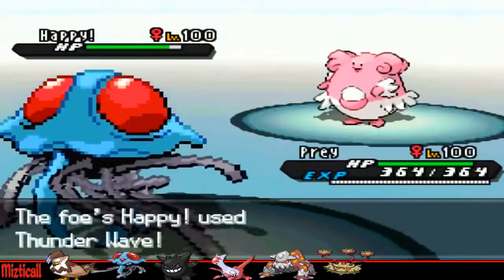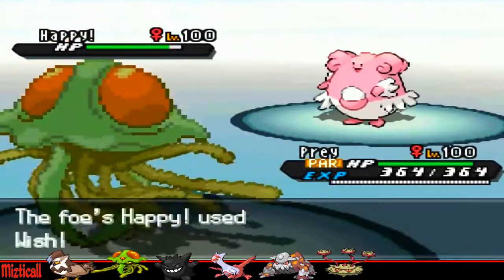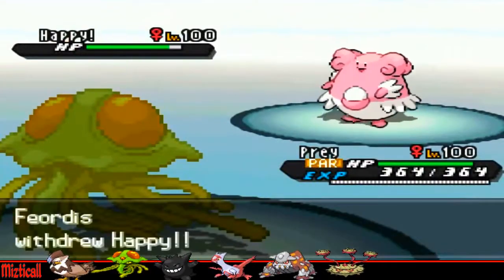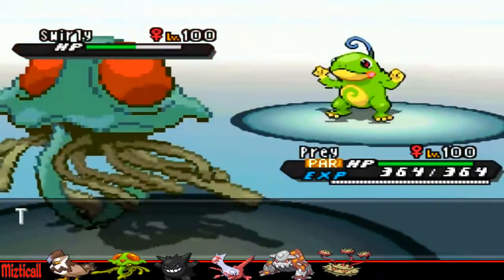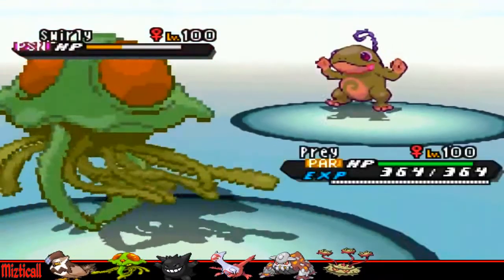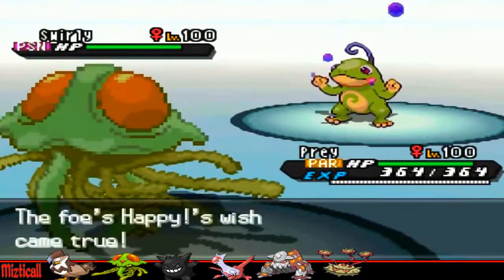He brings in his Blissey, which is kind of annoying. I knew he'd probably want to go for Thunder Wave just by the way he brought it in, so I decided to go into my Tentacruel, because Paralysis doesn't hinder it that much — well, I say that now, but you'll see later it does kind of screw me over. It's a perfect opportunity to set up Toxic Spikes though, and I go for Sludge Wave predicting he'd switch to Gliscor. That doesn't happen — Politoed comes in instead.